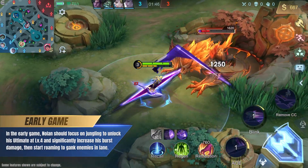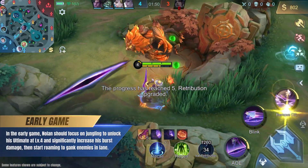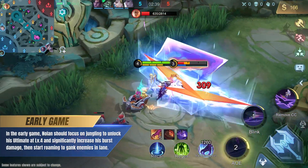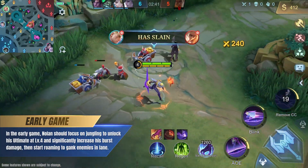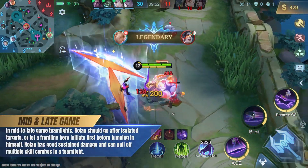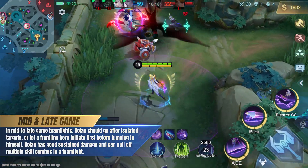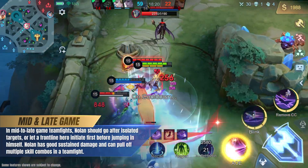In the early game, Nolan should focus on jungling to unlock his ultimate at level 4 and significantly increase his burst damage, then start roaming to gank enemies in lane. In mid- to late-game teamfights, Nolan should go after isolated targets, or let a frontline hero initiate first before jumping in himself. Nolan has good sustained damage and can pull off multiple skill combos in a teamfight.